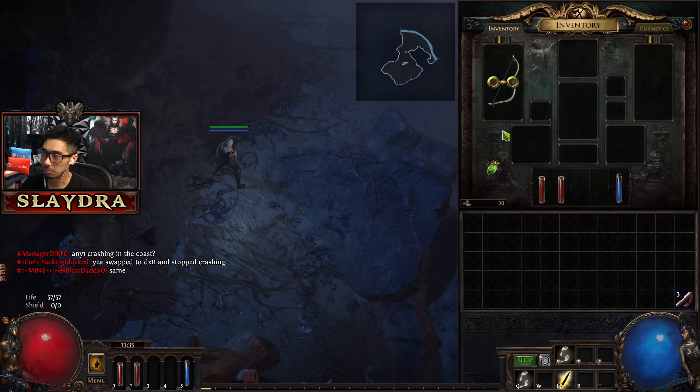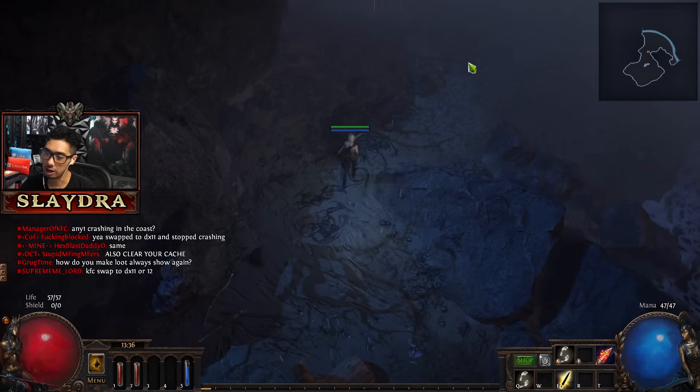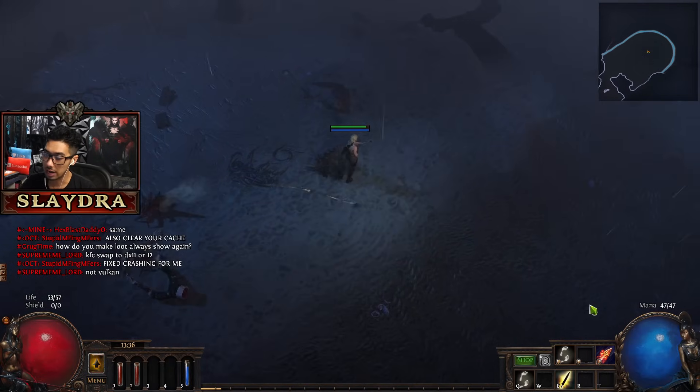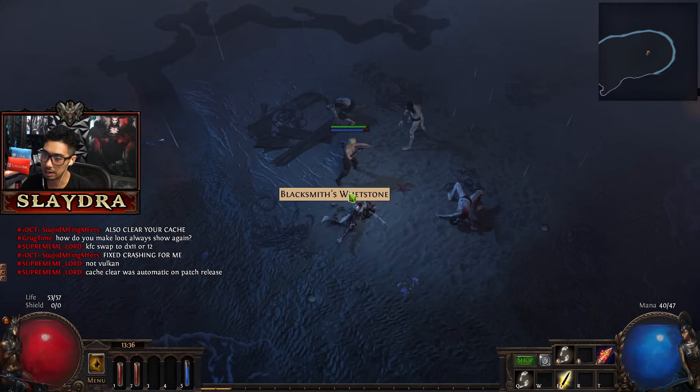I'm going to take this Burning Arrow - you'll always get the exact same skill in the very beginning. I'm going to put it inside my green socket. Green gem goes in green socket. And then later we're going to get what's called a support gem. So now we have a skill called Burning Arrow. If I right click, it's going to shoot a Burning Arrow and it's going to do some damage over time.